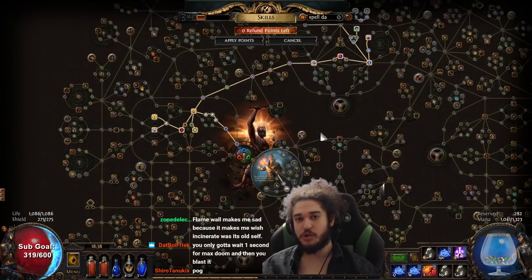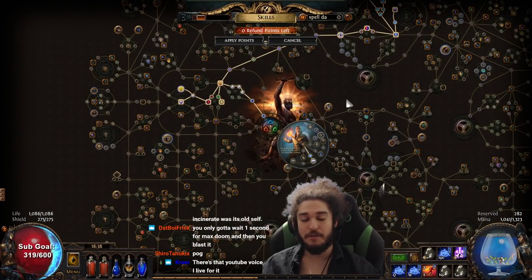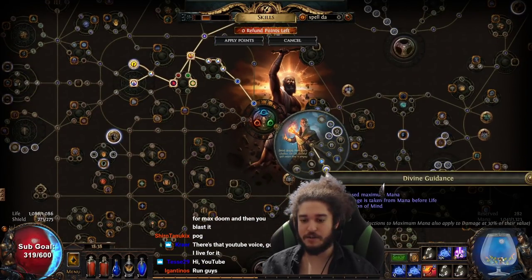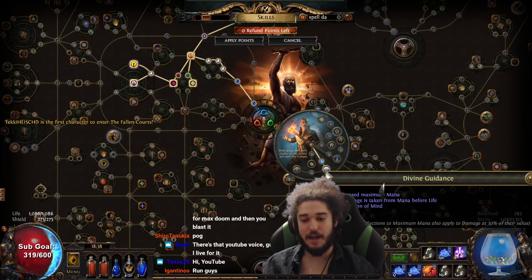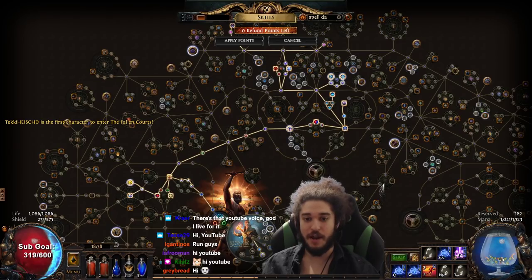I started to switch over to Impending Doom and Hexblast at around my first labyrinth, so around mid-30s. I waited until Divine Guidance because Divine Guidance gives us global damage scaling. So here's exactly what the leveling tree looks like for right now.